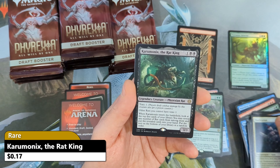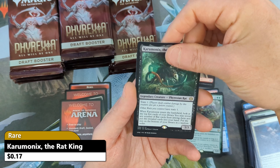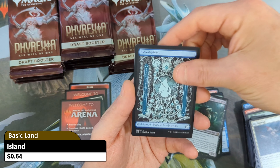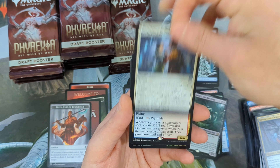Hello everyone and welcome back to the channel. For today's box opening we're going to go back and take a look at a Phyrexia All Will Be One draft booster box. So let's go ahead and crack this thing open and see what kind of value we can find inside.